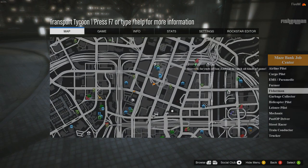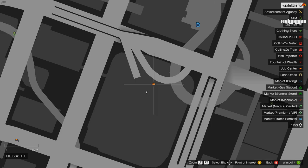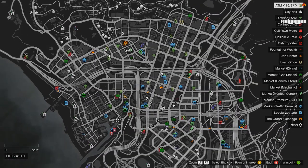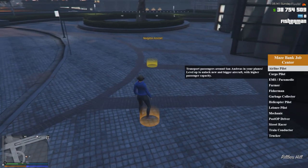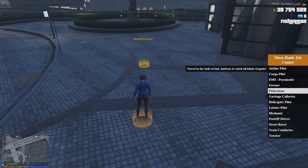We've come to the Job Center, which is the orange suitcase symbol. We need to step on this orange circle and select Fisherman from the menu.